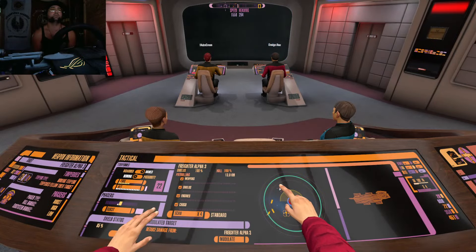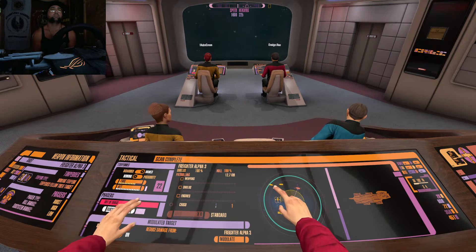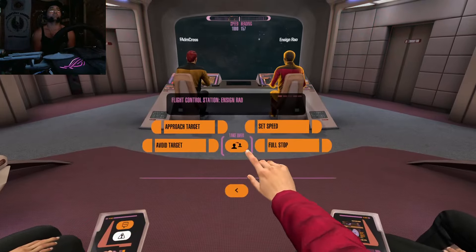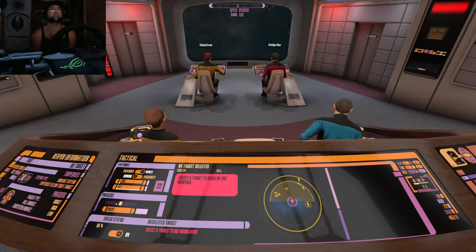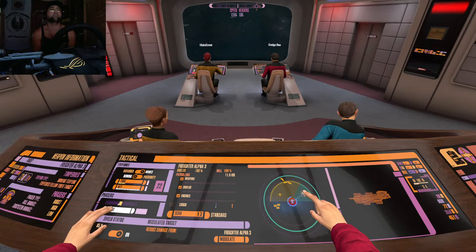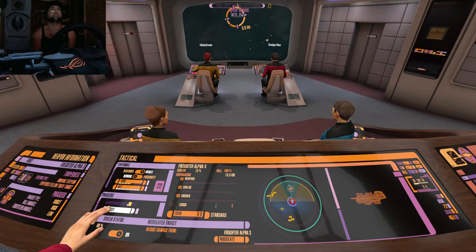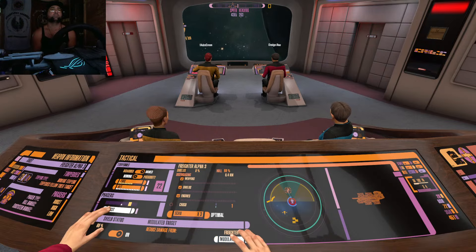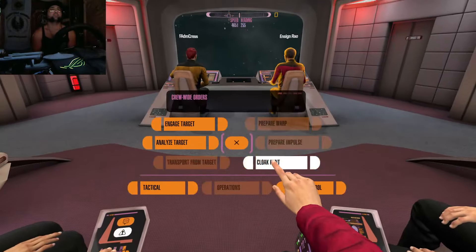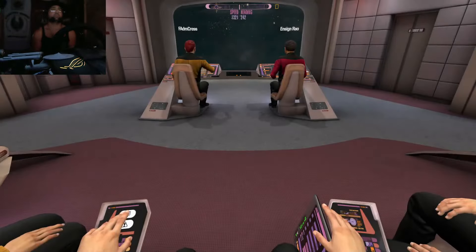We're going to scan cargo. Cargo's on that ship — phasers. I'm sending new data to your panel. Full powered engines. Get ready with the transporter. Transport. Locking. Energizing. We are out of time — the prototypes we have will have to be sufficient.